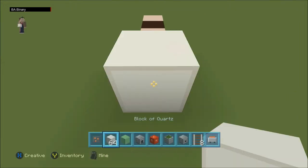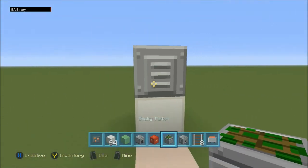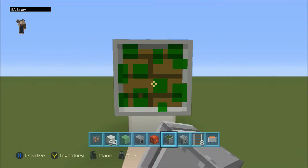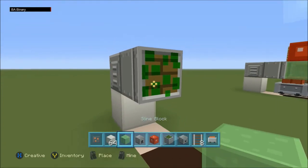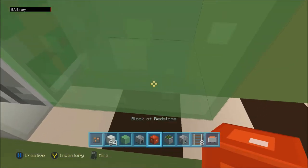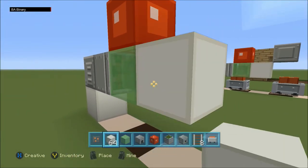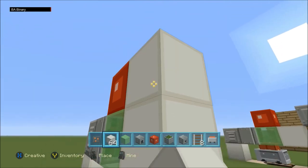First, place a block like this, and place a furnace on top. Come around to the back of the furnace, crouch, and place the sticky piston. In front of that sticky piston, place a slime block, and on top of that slime block, place a block of redstone. In front of that slime block, you're now going to place a block. On top of that block, you're going to place another block.